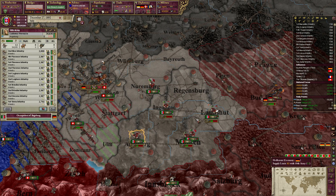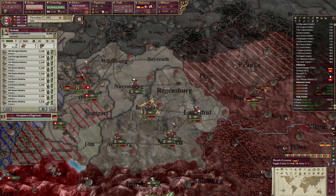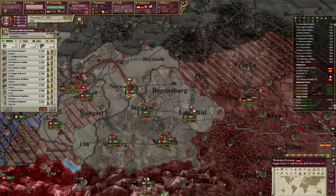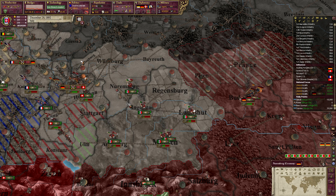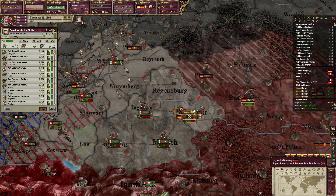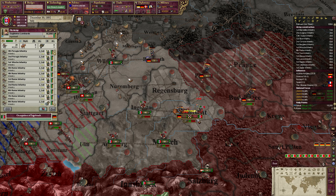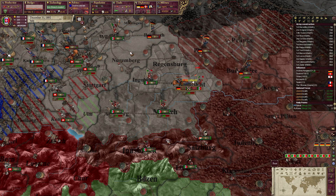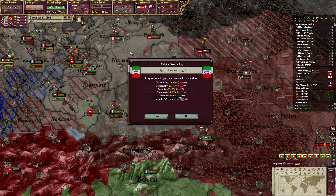We're losing way too much money, mostly because we are also reinforcing. That is expensive. Reinforcing everyone is expensive. So we can hold — at least we can do this for one and a half more years at this rate.